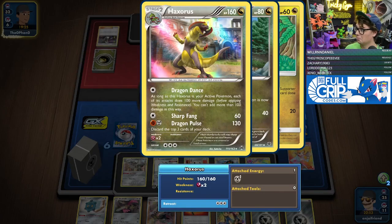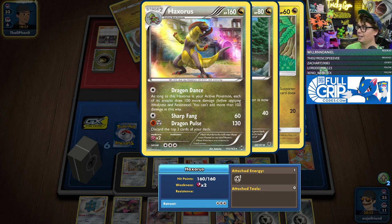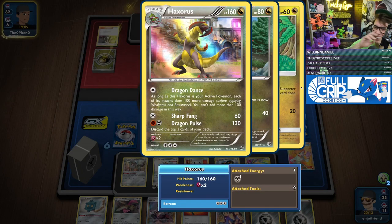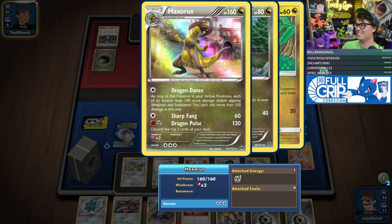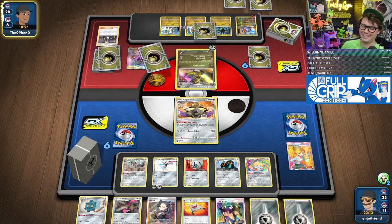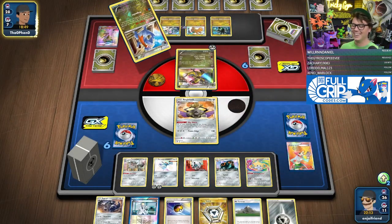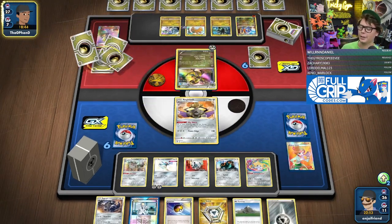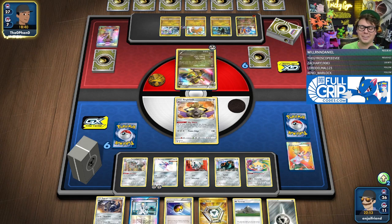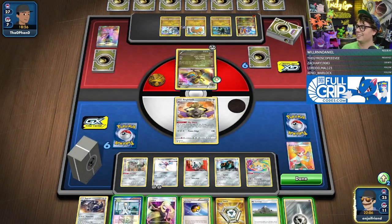What does Dragon Dance do? This card's insane! What in the world is this, bro? Dragon Dance — this is Axorus. This Axorus is about to be doing 230 damage. That's so sick, dude. What in the world have I just walked into? Oh my gosh, I'm in danger.